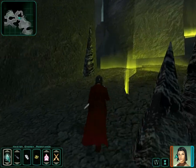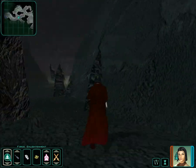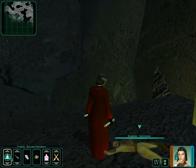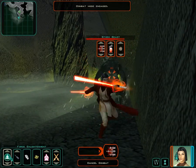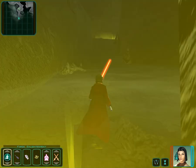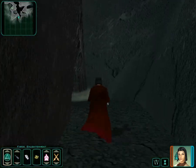I guess I should be using Force Enlightenment instead of Force Speed. The reason why we're clearing out this area entirely is that we'll come back here later using a different character. I wanted to clear it on this character because this is definitely my most powerful character of anything I have in the party.